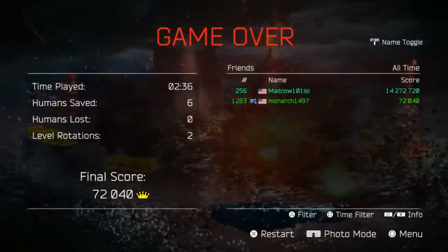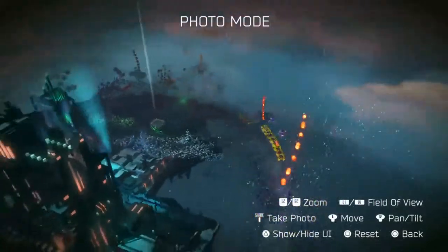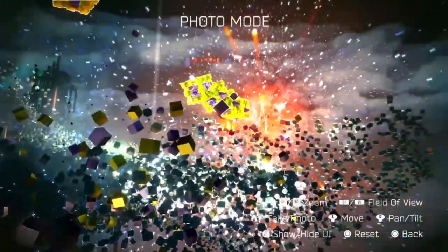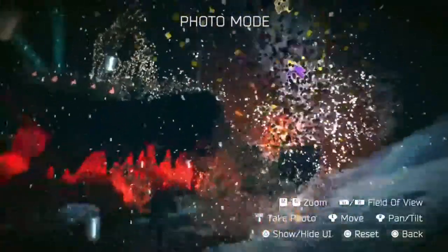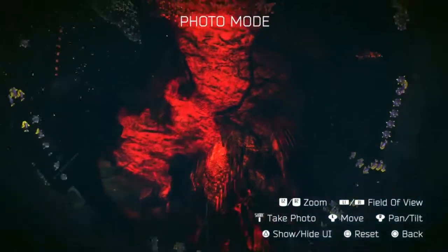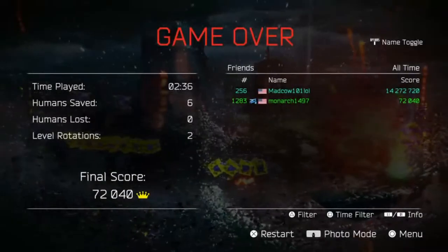Let's check out photo mode real quick. You can actually completely go into photo mode — I thought it was going to be limited to what you could see in gameplay, but no, you can completely zoom into the action, zoom into all the particle effects. That could make a nice wallpaper. There's a lot you could do with photo mode if you take the time to learn it. Anyway, let's get out of that and go to the next mode.